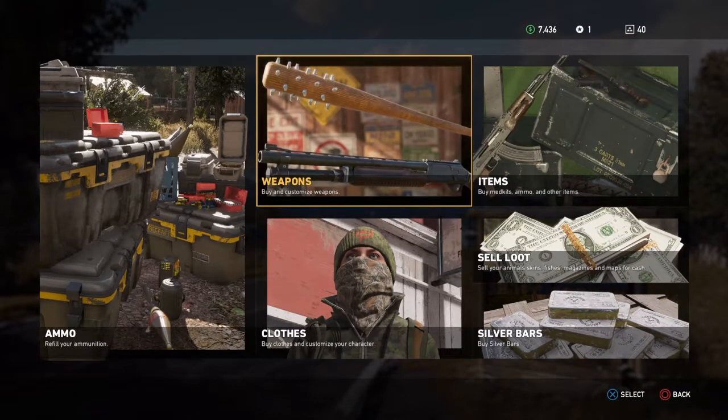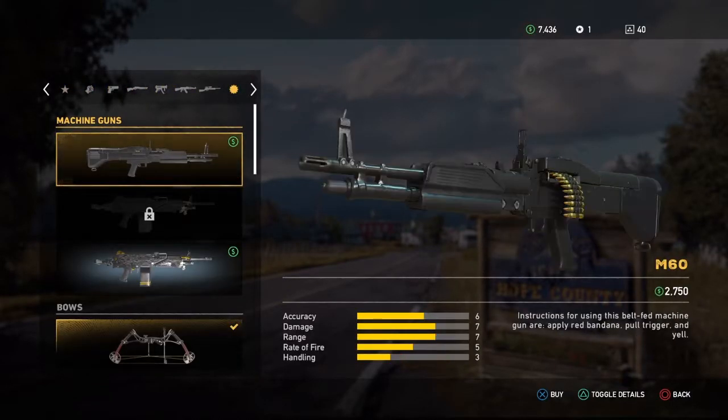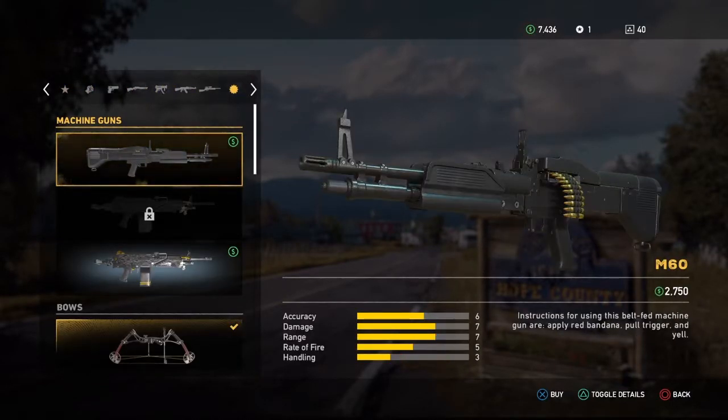So what you're gonna do is go to a weapons dealer, hit X on weapons, hit R1 all the way until you get to this little thing that looks like a circle with these dots. You guys can see it's highlighted in yellow.